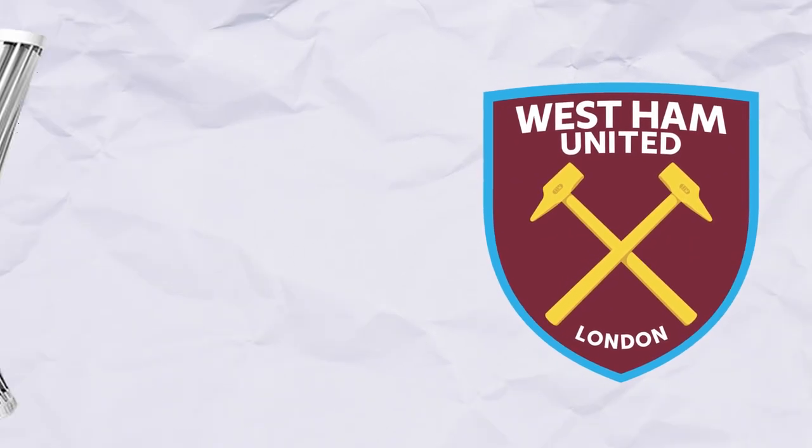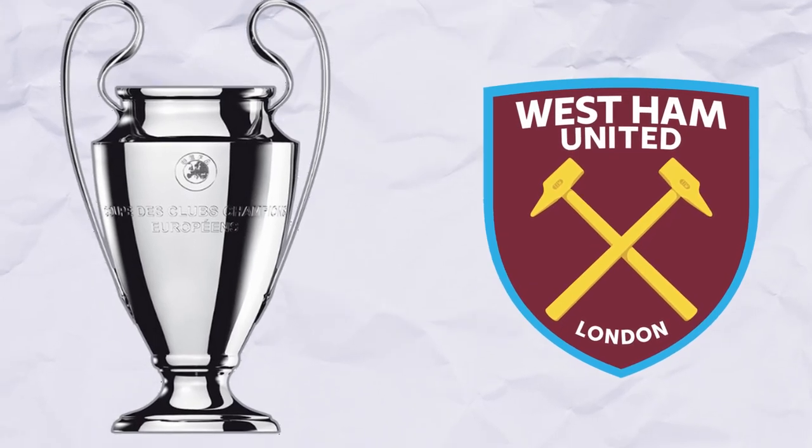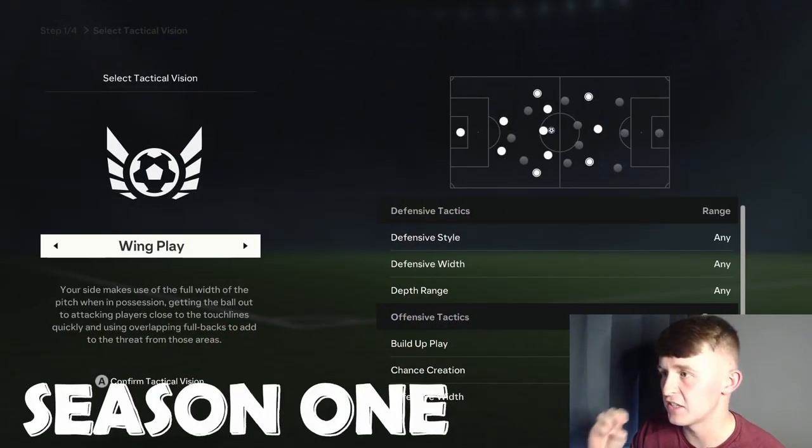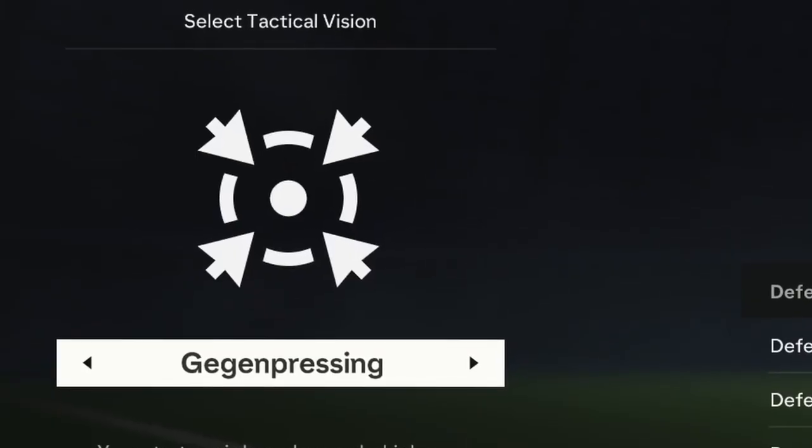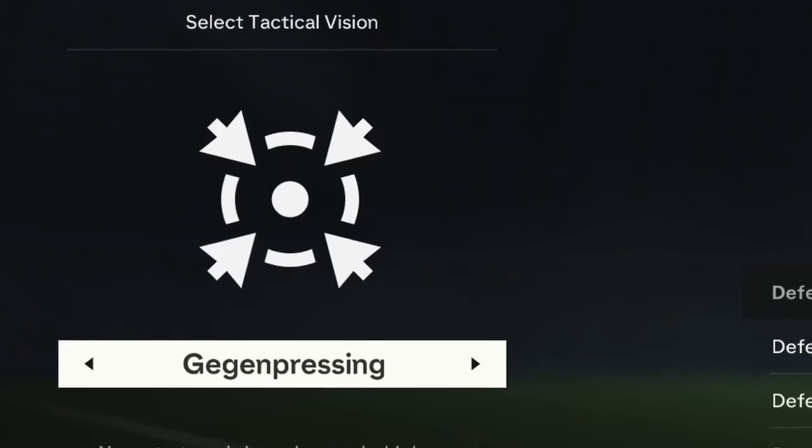A new feature in EAFC is the new tactical vision system — basically choosing how you want your team to play. With West Ham United I'm going to go Gengen Press. I don't really know how it works just yet; as we do more and more rebuilds I'll try and understand it a little bit more.